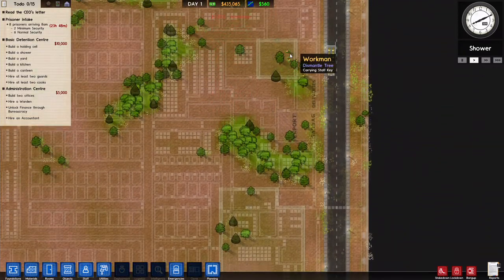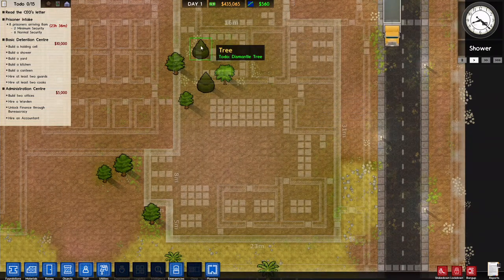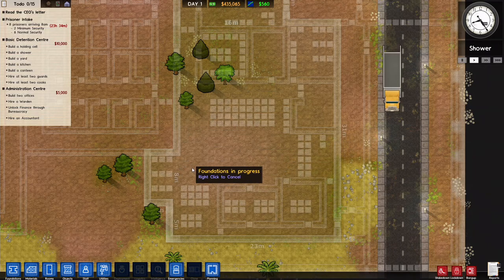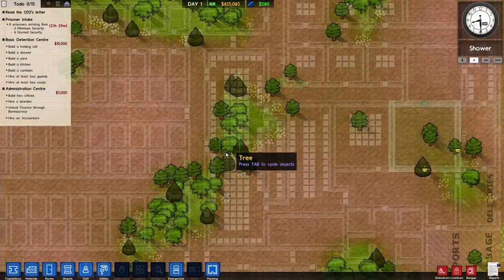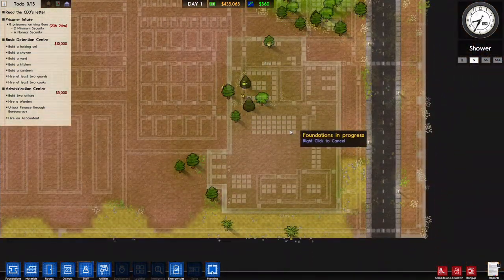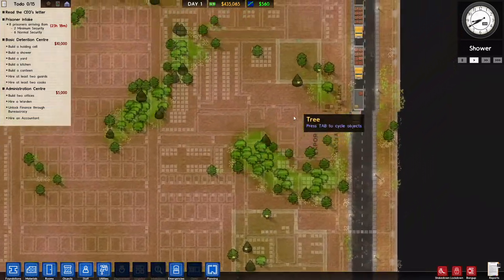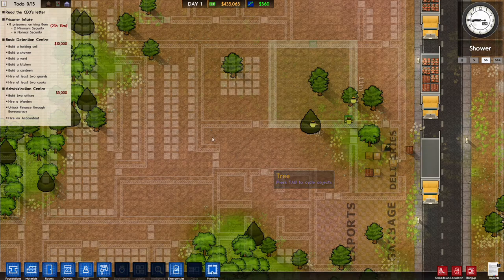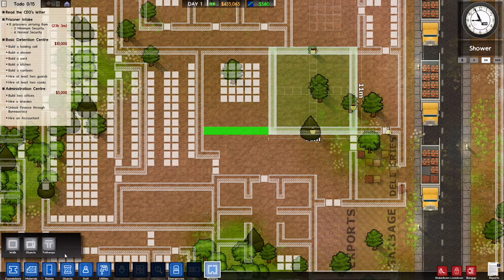That will give us our office. Build two offices, hire the warden once we get that, unlock finance, and hire an accountant. Next up, holding cell — that's this area. We'll be able to build the shower, the yard, the kitchen up here, and the canteen here. We need at least two guards and two cooks. So let's get this going and get rid of that.